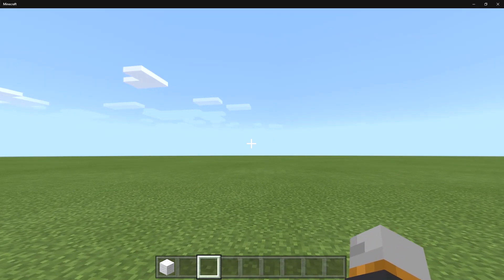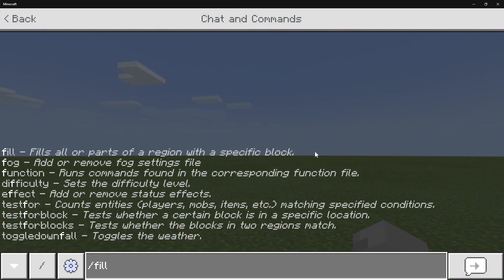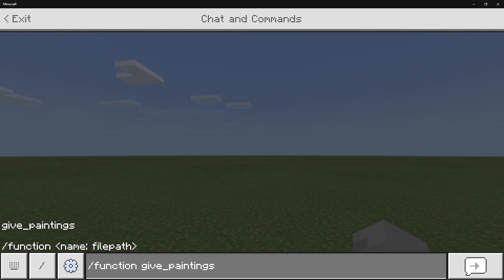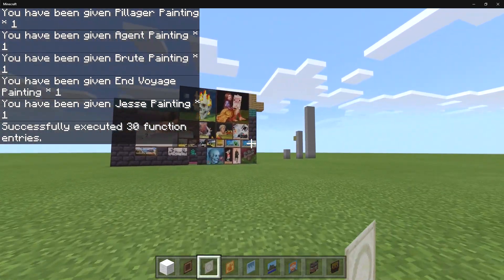But if you want to get them all in creative mode without using any commands, you can actually use a function. If you run the slash function give_paintings command and press enter, then as you can see, you get all the different paintings straight into your inventory.